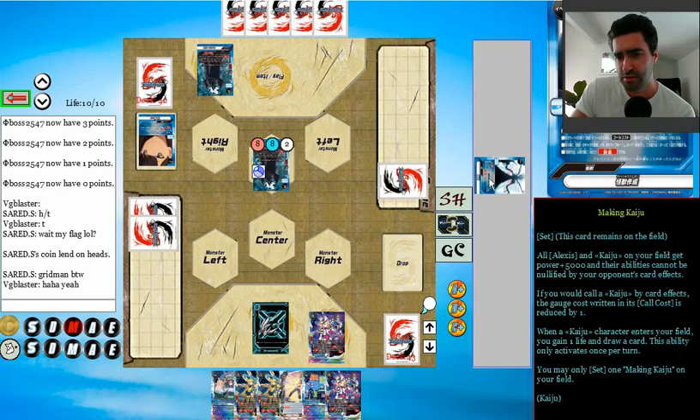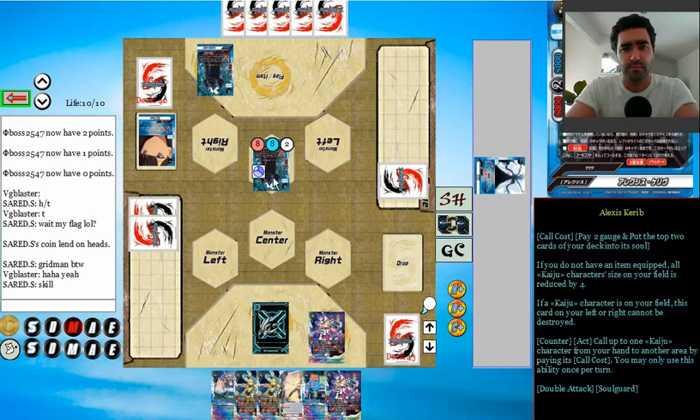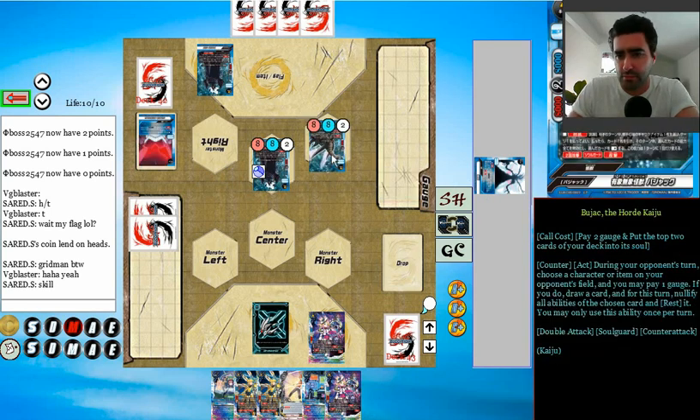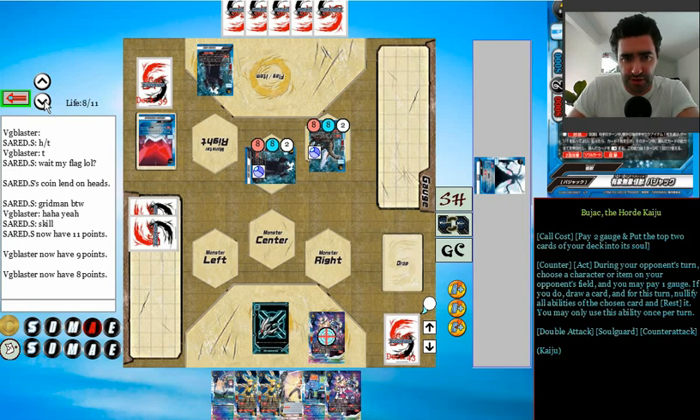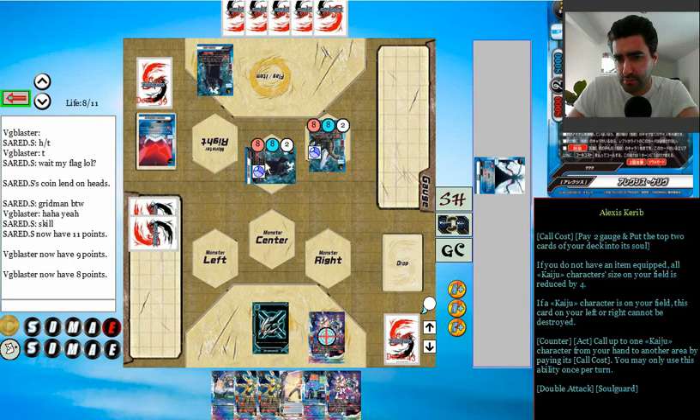All Alexis and Kaiju on your field get power plus 5,000. The abilities cannot be nullified by your opponent's card effects. If you call a Kaiju card, call costs are reduced by one. When a Kaiju on your field, you gain one life and draw a card. During your opponent's turn, choose a character or item on your opponent's field and pay one gauge - if you do, draw a card. That nullifies all abilities of the chosen card. I've just locked my hand... actually no, that's not too bad. Get the item - you can't nullify all abilities, and we can't destroy them, which will be annoying. Taking a fat two here, which is fine.